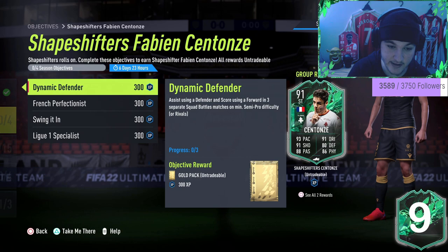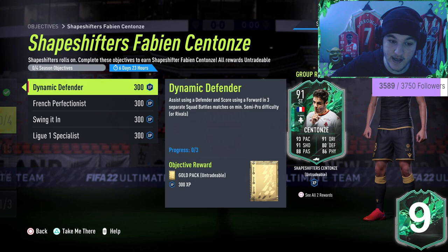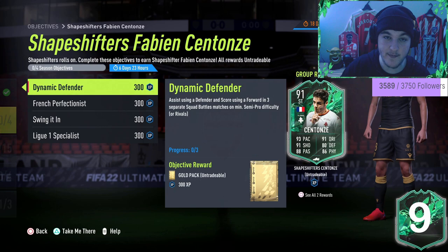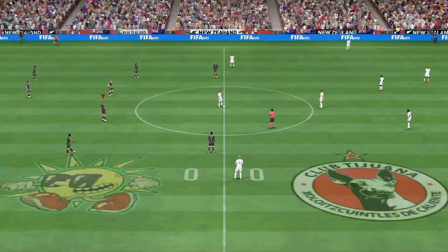Dynamic Defender: you've got to assist using a defender and score using a forward in three separate squad battle matches on at least semi-pro difficulty. Now, it doesn't clarify if the assist from a defender has to directly lead to a forward's goal, or if you can assist with a defender and score separately with a forward later on from a different assisted goal. This is a very rare objective from EA.